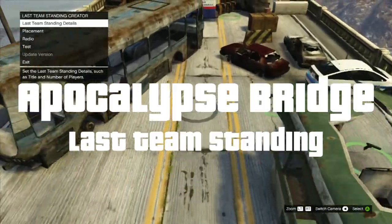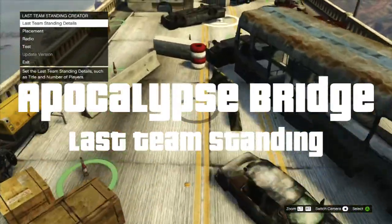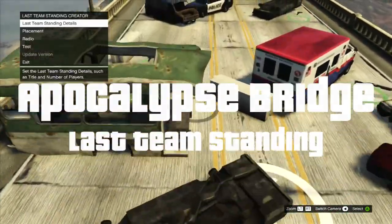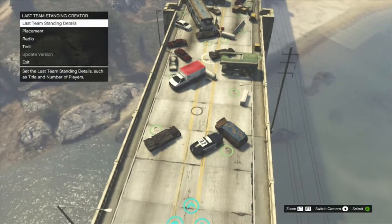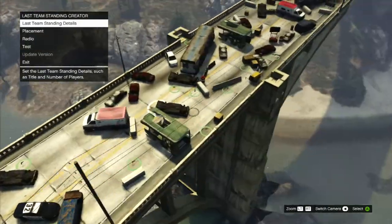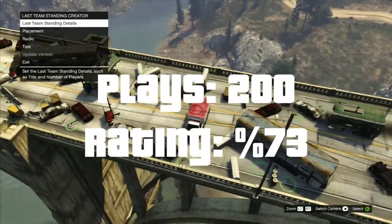My first game type here is called the Apocalypse Bridge. This is my most recent game that I created, and it's the last team standing variant. It takes place in a post-apocalyptic event. I know it looks a little messy, but trust me, it took a long time and a lot of tweaks to make it to what it is now.